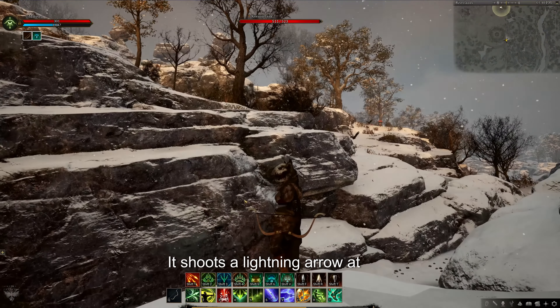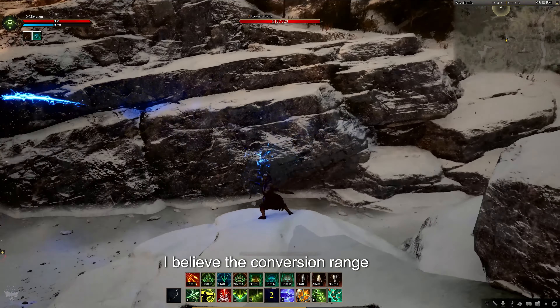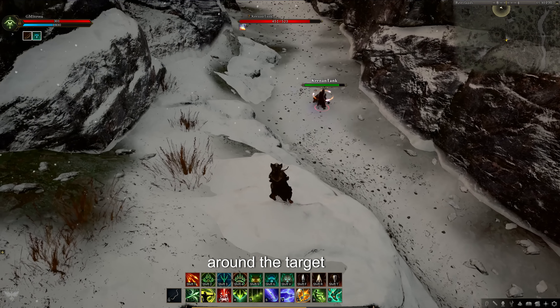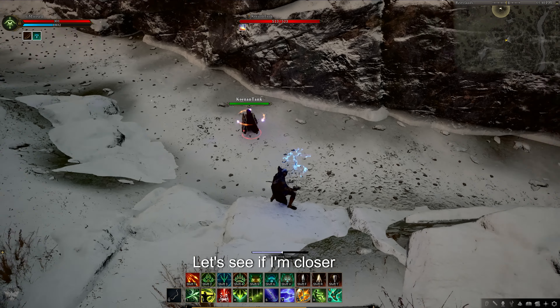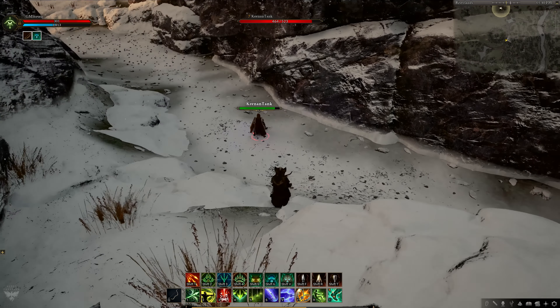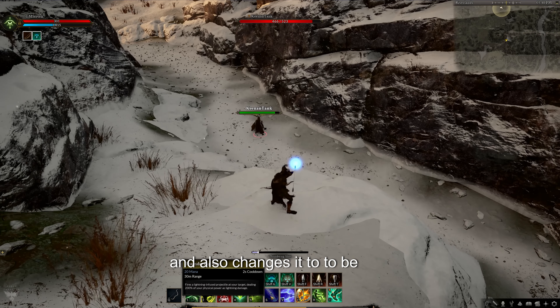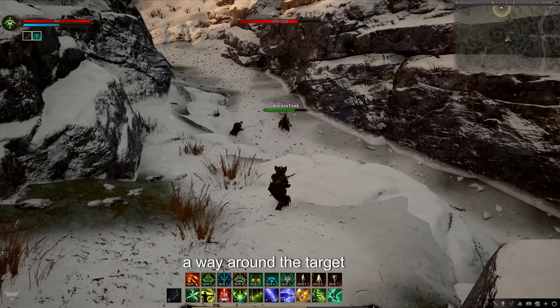It shoots a lightning arrow at the target, and if you're far enough away — the conversion range is 10 meters — it does an additional AOE explosion around the target. So that did 96. Let's see if I'm closer. So it does a variable amount of damage and also changes it to be around the target.